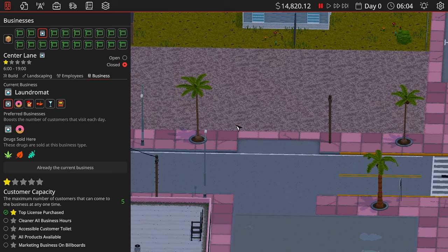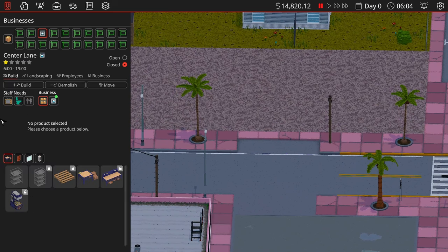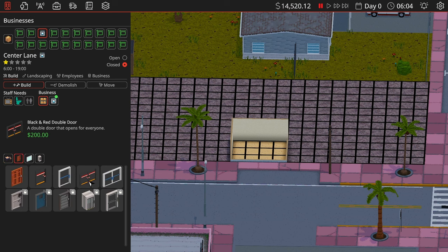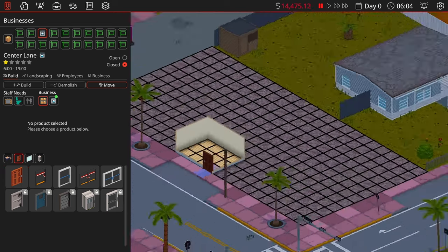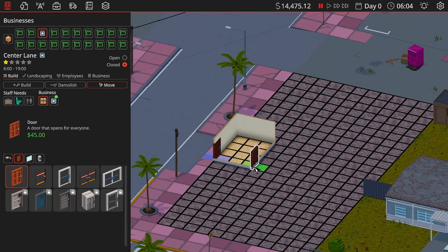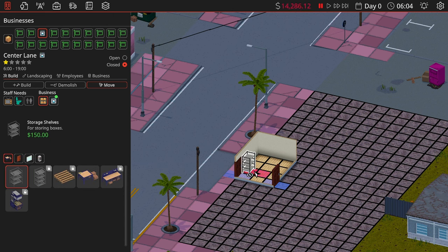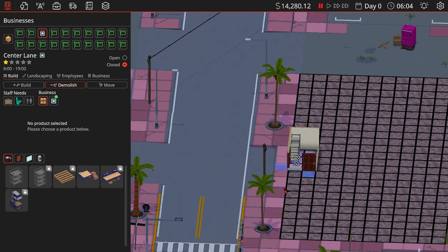I'm going to build my storeroom first — just a small one. A 3x4 is honestly going to be good enough here. Let's put a door and change my window settings. I'll throw in two shelves. Actually, we can tone this down a bit — if I need to make it bigger I can later. I just want to be mindful of my cash right now. That'll be good — now let's build the actual laundromat.